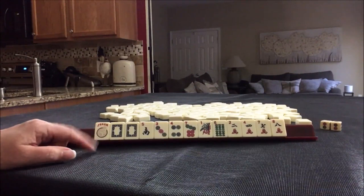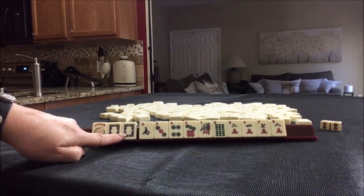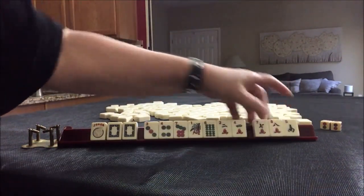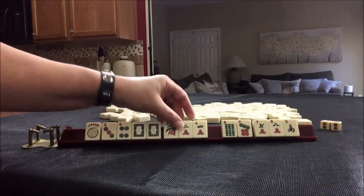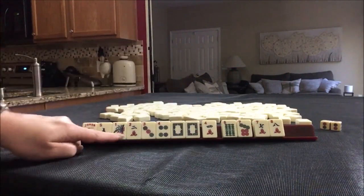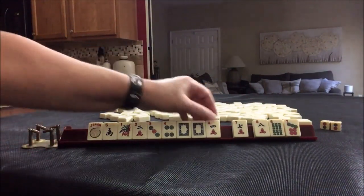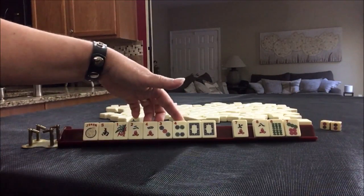If I were playing this hand, I think I would focus on either a year hand using the white dragons, or maybe consecutive — so I would hold one through four and nines. I don't think I would hold the south. We could play three, four dragon, or maybe a year hand — maybe keep the south since we have white dragons. We could even maybe play like numbers with fours. I think I would probably pass those three and focus on a year hand, consecutive run, or maybe like numbers with fours.